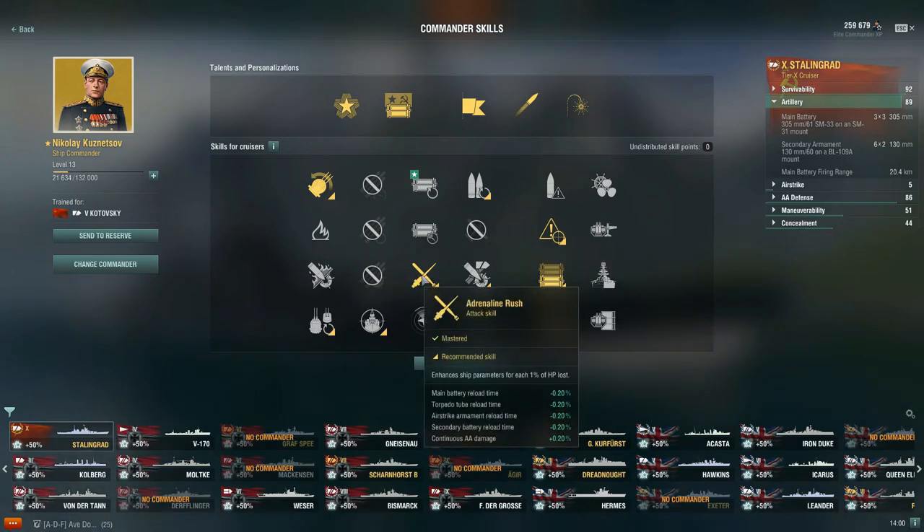I would go for Adrenaline Rush for a 6-point commander — it improves the main battery, secondary battery, and continuous AA damage for each 1% of HP lost. So your main battery, instead of having an 18.5-second reload time, depending on how much health you've lost, you're getting down to 18 and then under 18 seconds, 17-something. Quite nice.